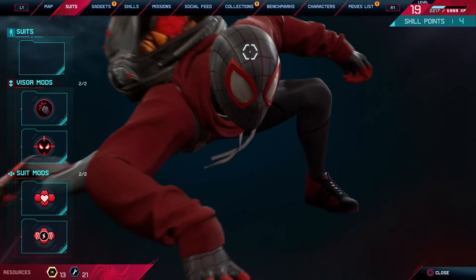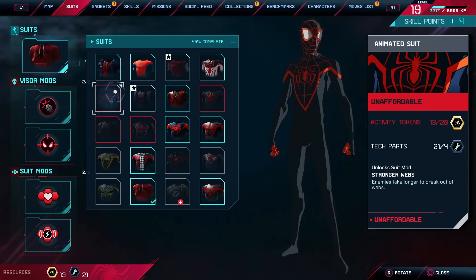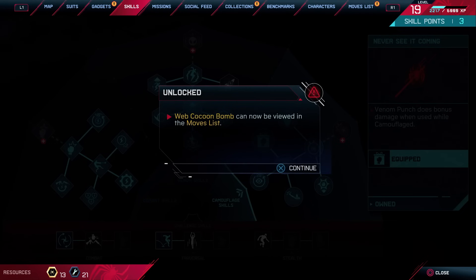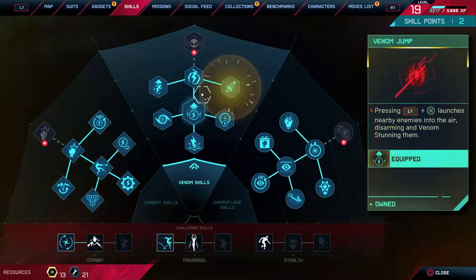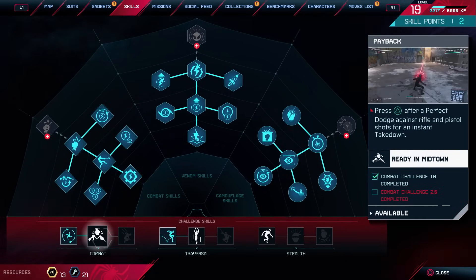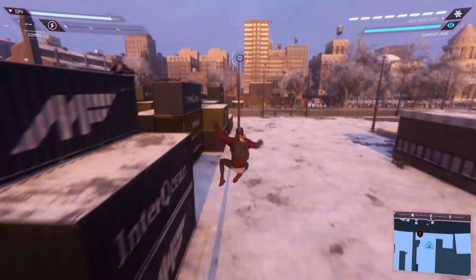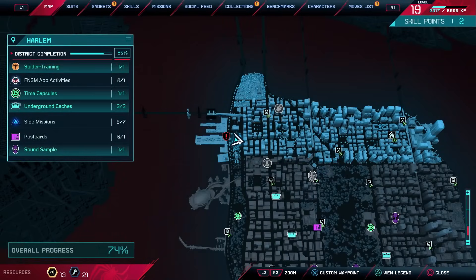If we take a look at our suits, we have some extra suits we can get. I want to keep the one we currently have but we don't have enough points at the moment. For skills, we have a couple more we can get - the web cocoon bomb, and the venom rocket off-the-wall attack causes venom stone impact. Everything else is new game plus stuff. We'll need to get some combat challenges, traversal challenges, and stealth challenges done to get other moves.